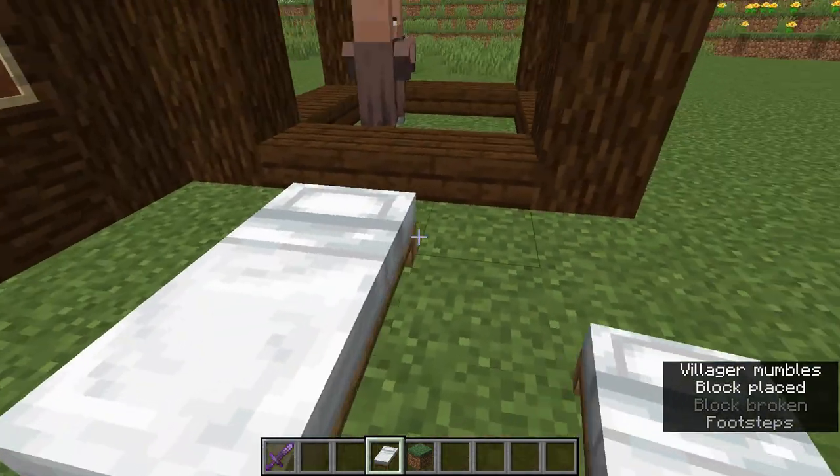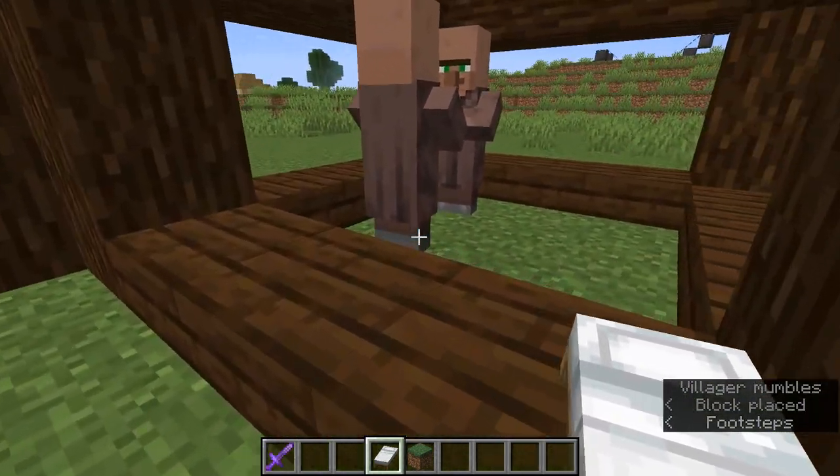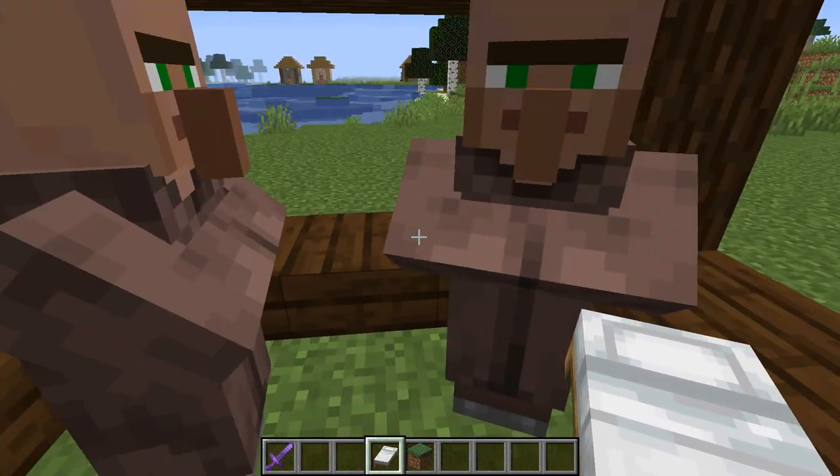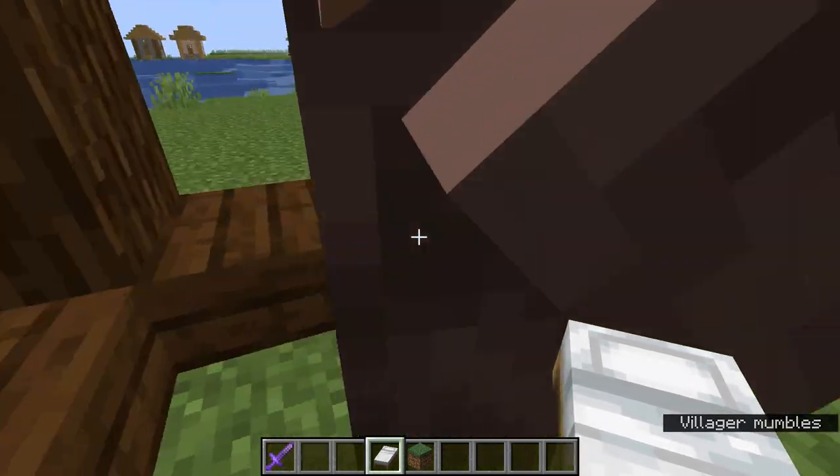If I put a bed here they wouldn't breed, because they will be like, 'well, one of us has a bed.' What we need is three beds, so we both have a bed and the baby villager also has a bed.